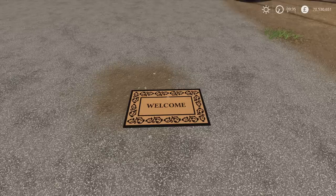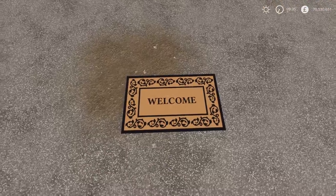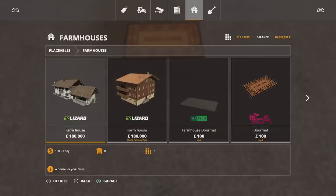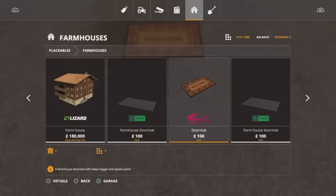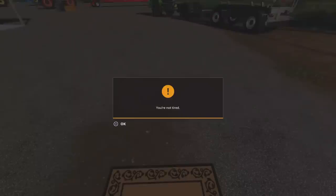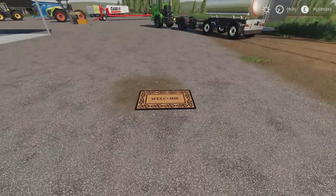In front of me, we're going to start off with the doormat. This is by Missy B. It is 0.13MB download, one slot on console. You'll find it under placeables, under farmhouses. A hundred to buy. A bit like the one from Alien Jim, just with a bit more detail on it. It helps you to have a sleep trigger pretty much wherever you want on a map. When you go on to it, you can skip through time. That's the first one by Missy B.